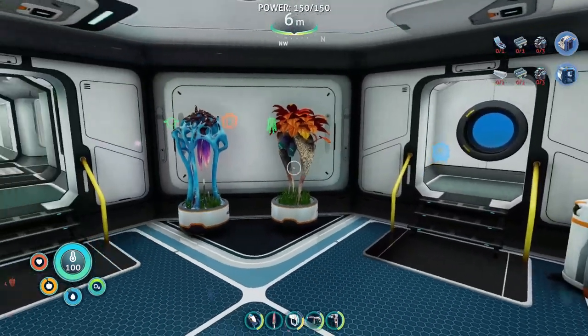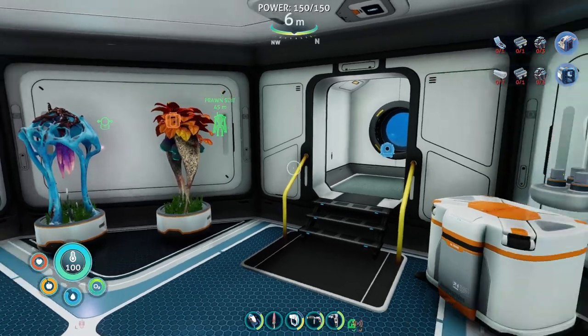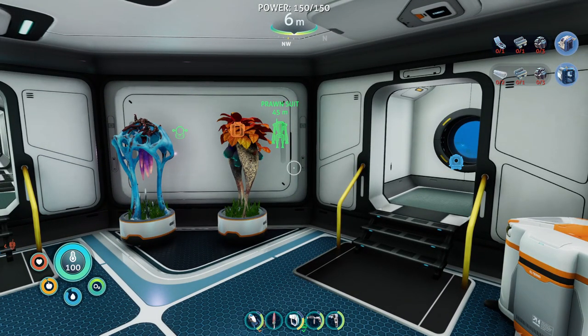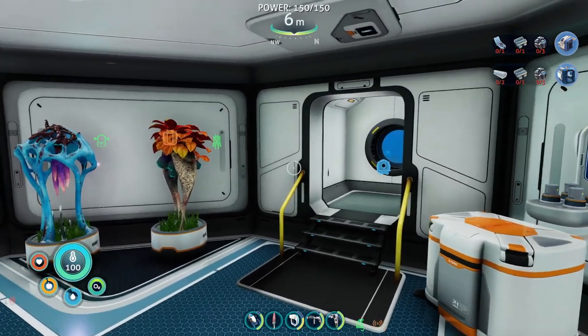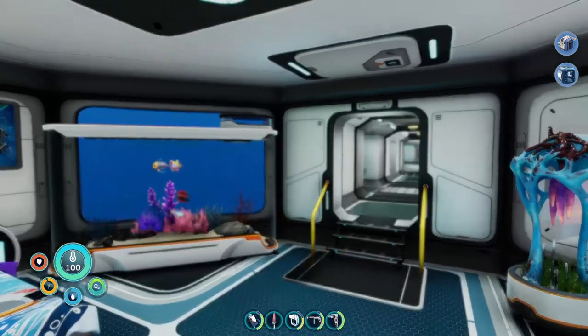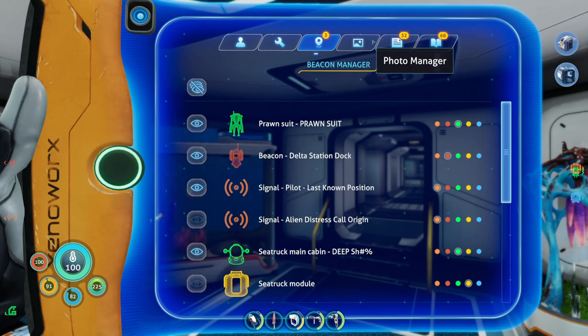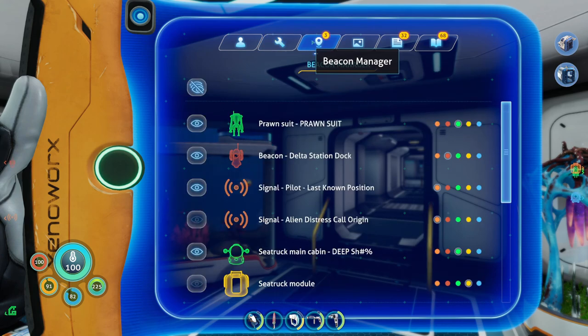Welcome back to Subnautica Below Zero, where today we are going to be hijacking the Altera Communications. What I need to do is get a parallel processing unit to do that, so I can go and craft... You know what I just realized? Earlier today I went out and did a bunch of stuff to get ready for this, and I forgot to save before I exited the game. That is genius, because I even had a laser cutter.